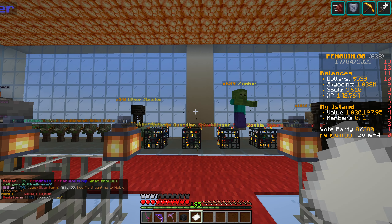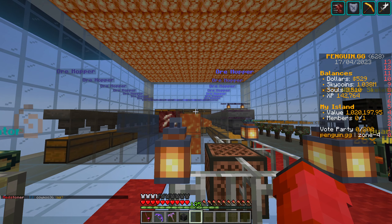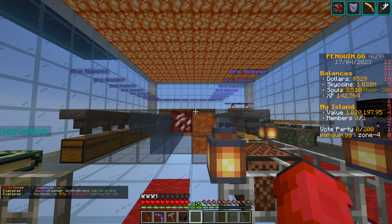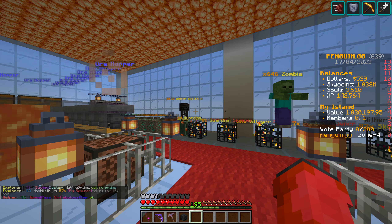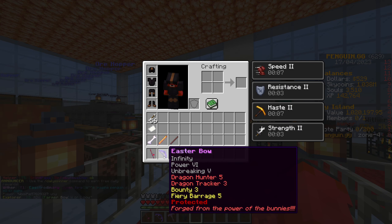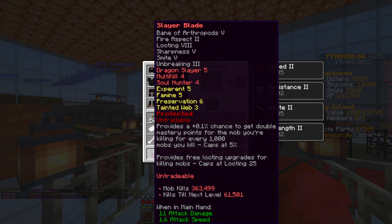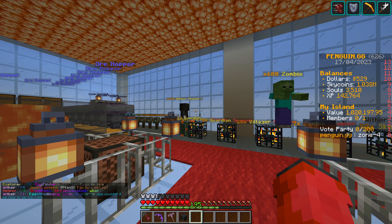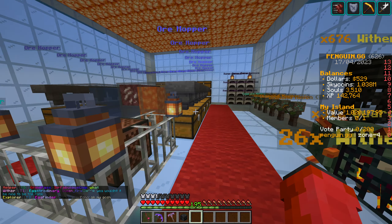There are two different methods we're going to work with. The first one is mining — they've buffed that a bit and you can sell the stuff for quite a bit of money. My pickaxe will be fortune 11 with a few enchants on it, and the sword I'll be using is looting 8, so there is a slight difference between the two but it's still going to be a fair test.